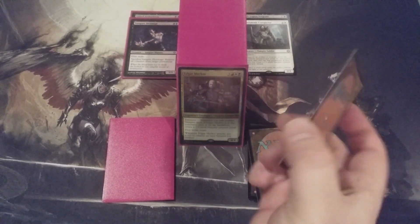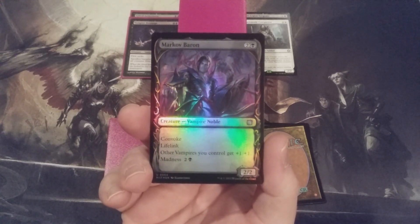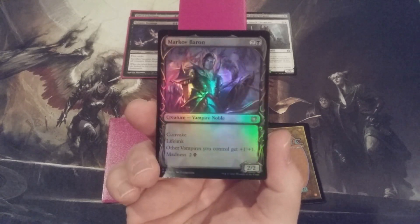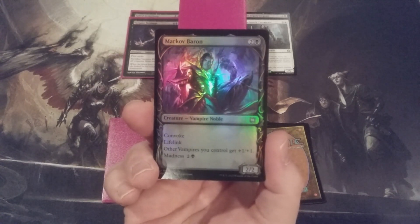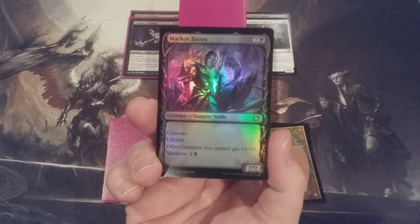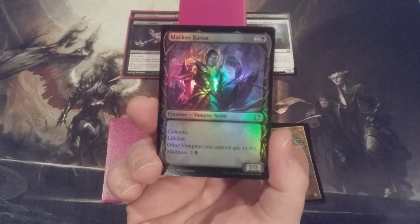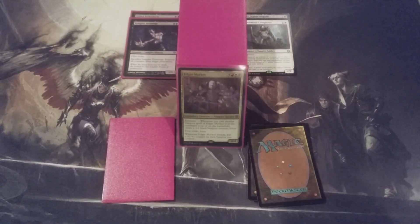Card number three going into this Edgar deck is the Markoth Baron — a Vampire Noble for 2/2 with Lifelink that only costs 2 and 1 black mana. It gives other vampire creatures we control plus-1 plus-1, and it has the Convoke mechanic, which means we can tap our creatures to help cast the spell. Each creature we tap pays for 1 colorless mana or 1 mana of that creature's color, so it's very feasible to cast Markoth Baron without tapping any of our mana. It also has a madness cost of 2 and a black mana.